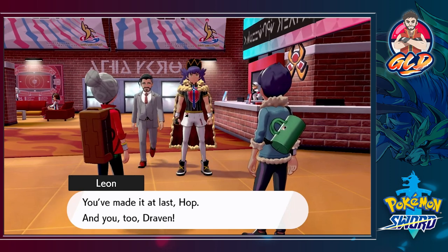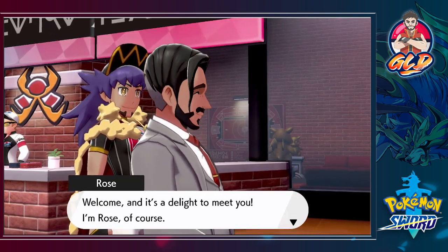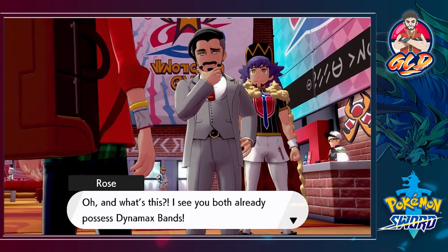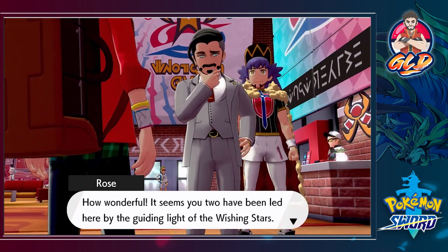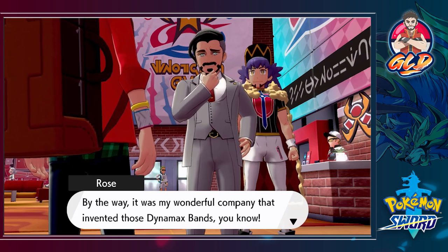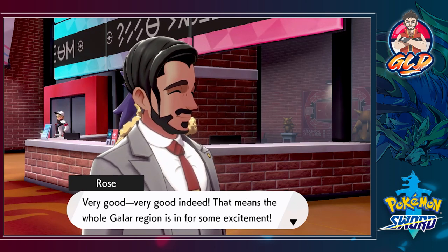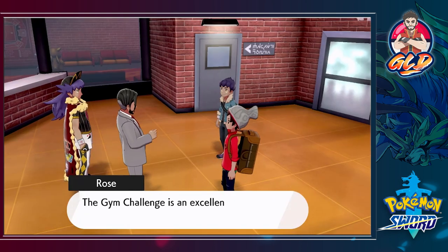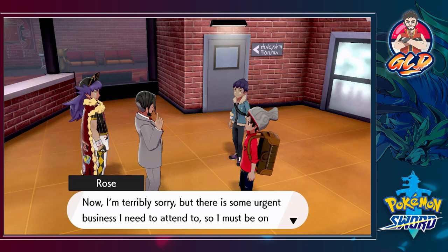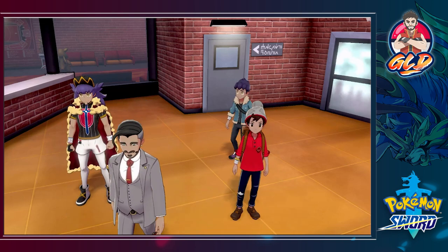'You've made it at last, Hop — and you too, Draven. So you're the two trainers our champion endorsed himself. Welcome — it's a delight to meet you. I'm Rose, of course. Oh, what's this? You both already possess Dynamax bands — how wonderful! It seems the two of you have been led here by the guiding light of the wishing stars. It was my wonderful company that invented those Dynamax bands, you know. This year's gym challenge is looking to be an absolute blast!' He's got a pretty snazzy suit.